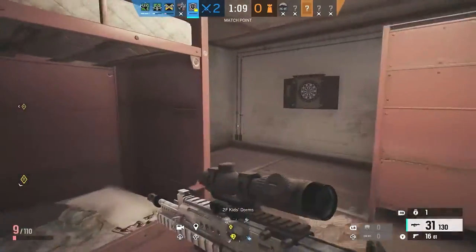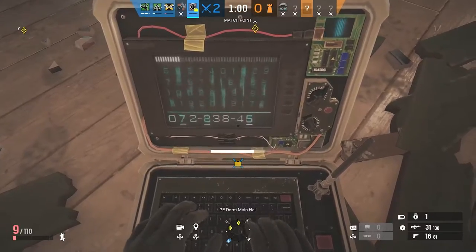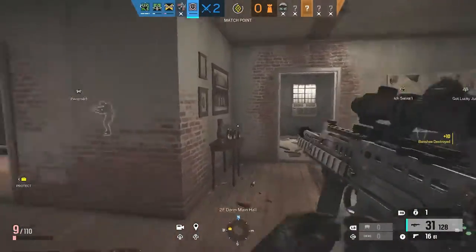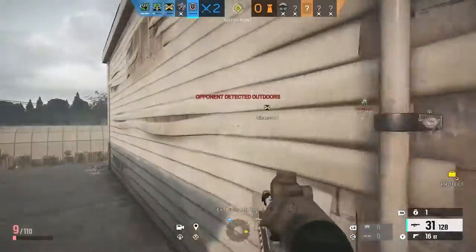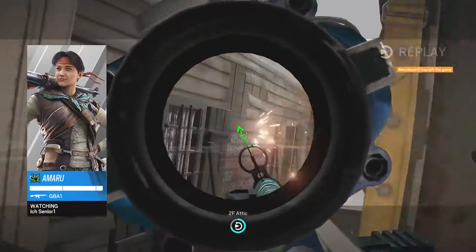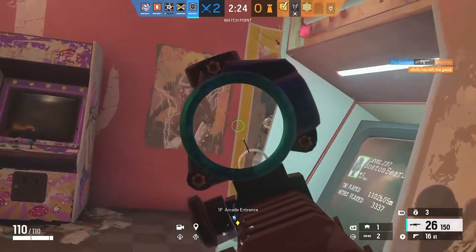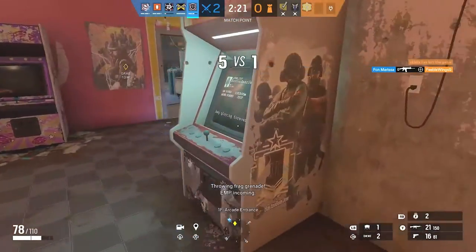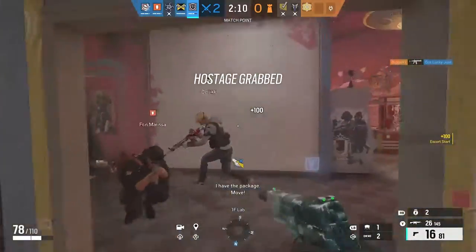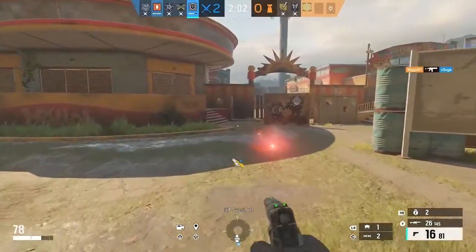Thatcher's strengths are fairly indisputable: he's the easiest, most consistent anti-electronic operator in the game, bar none. He's the undisputed king of wall clear because he's the only wall-clear operator with no clear downside. Twitch is getting there with her infinite-range laser — she's being massively slept on — but Thatcher is your poster boy for doing the job well, easily, and without fuss. He has a good weapon selection and is very rarely not useful in ranked. His downsides pale in comparison to his main competitor, Kali.